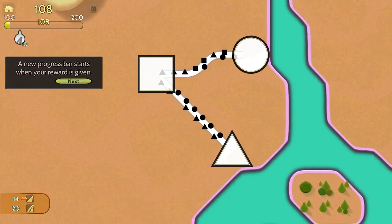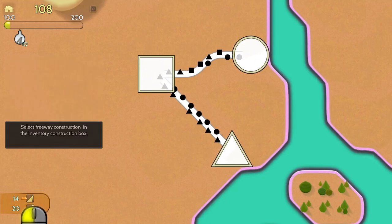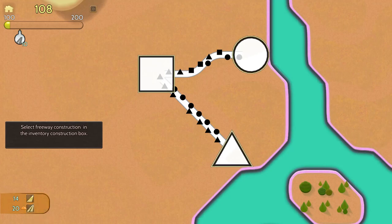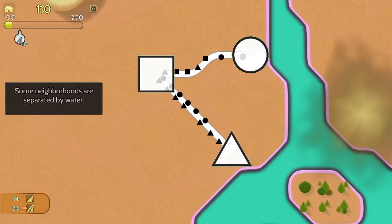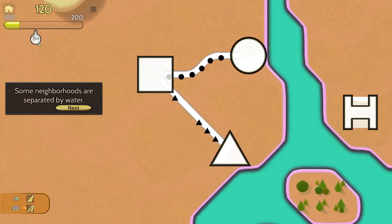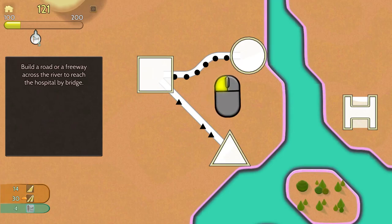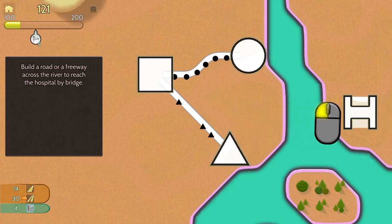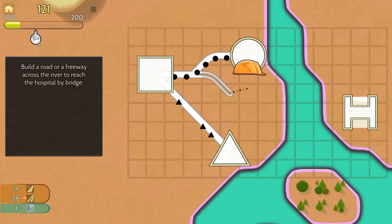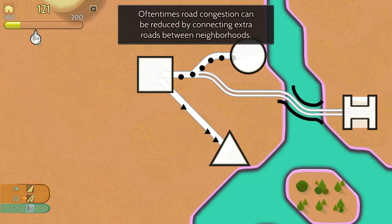A new progress bar starts when your reward is given. You now have freeway tiles — select freeway tile construction in the inventory construction box. Something is spawning across — is that a hospital? Yep, hospital. Some neighborhoods are separated by water. You now have bridges. Build a road or freeway across the river to reach the hospital by bridge. Let's go from here and cross like that — got the hospital hooked in.